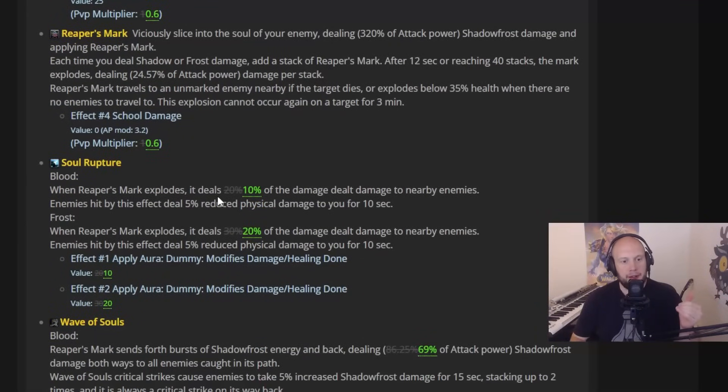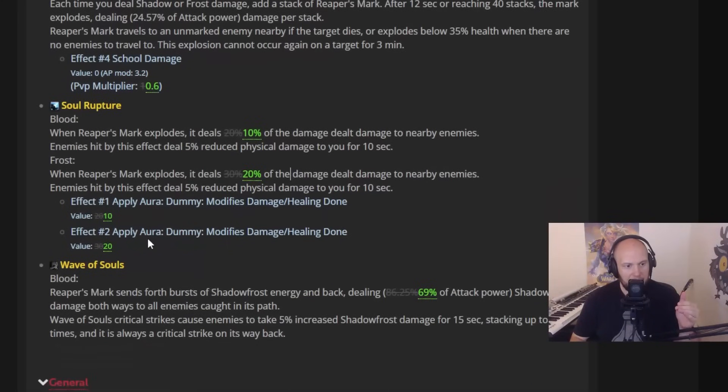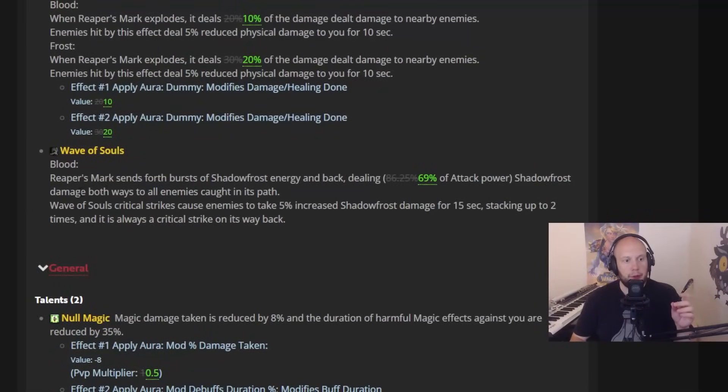When Reaper's Mark explodes, it'll deal 10% of the damage dealt, down from 20 — so a 50% nerf for blood. For Frost, it's going from 30 to 20. So really big nerfs across the board right now in PvP. Wave of Souls for blood — Reaper's Mark sends forth a burst of shadow energy going down from 86 to 69%.